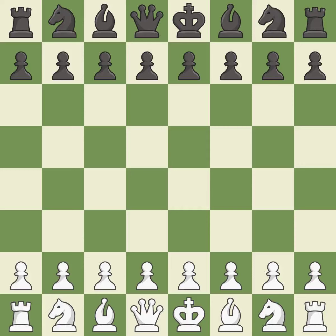Nimzo Indian Defense, Classical, Kears Defense, 7.NF3. Sharp, a back-and-forth game where both players had chances. That game was pretty competitive. Black had a good opening, but white was on another level. It was an incredible middle game by both players. Both players had a nice endgame.